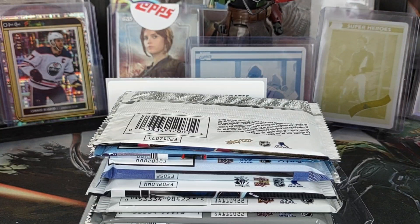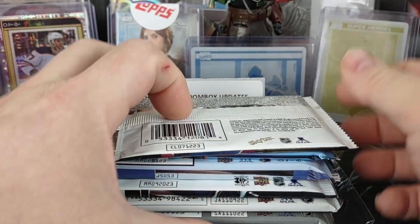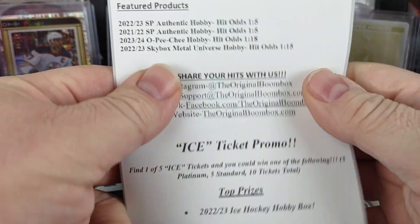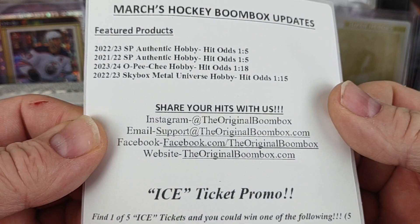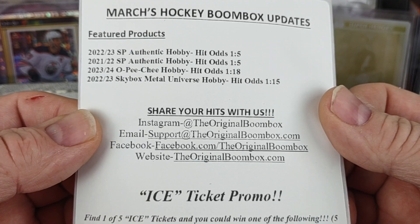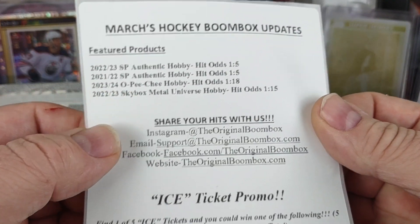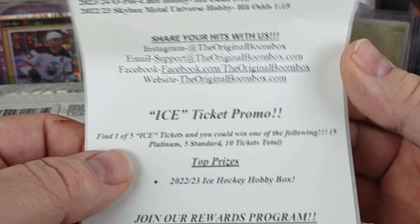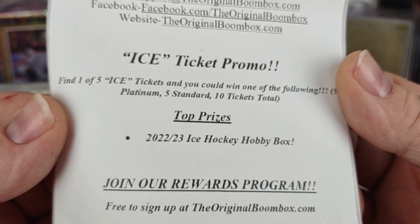I haven't actually looked at what's included this month yet. My break table is getting overloaded — I need more storage boxes. For March, the featured products look like 22-23 SPA, 21-22 SPA, 23-24 OPG — so there's your chance at a Bedard card — and 22-23 Skybox Metal Universe. There's also a ticket promo where you could win a box of 22-23 Upper Deck Ice Hockey.